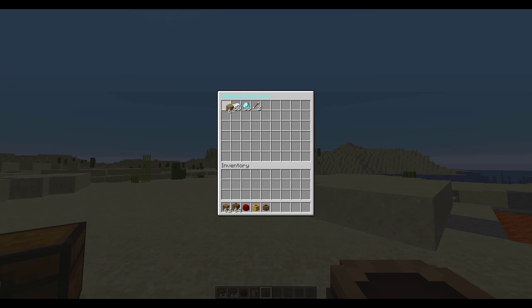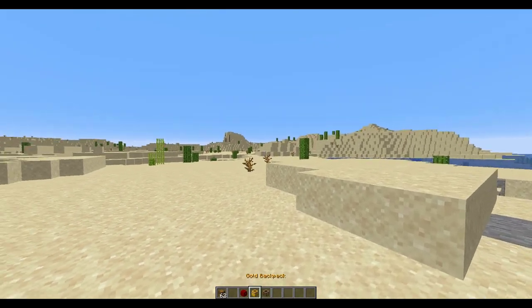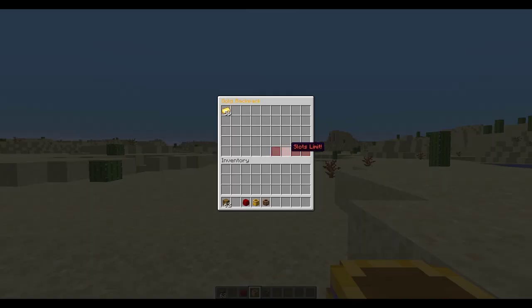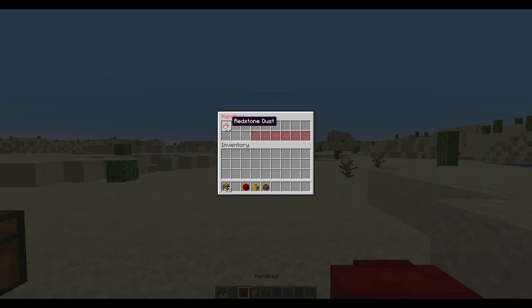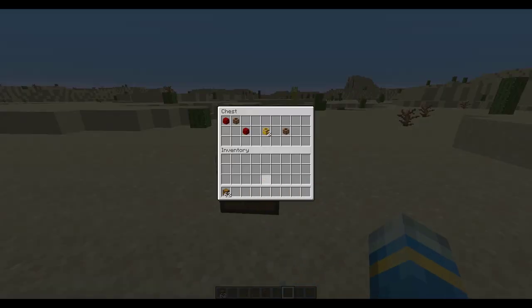If you right-click one, it's going to open up like a chest with a GUI — you can pop stuff in and out very simply, and it allows you to carry more stuff in your inventory. If you choose a number that's not a multiple of nine, it's going to block off the remaining slots with red glass to stop you from using them, so you don't have to use a multiple of nine.